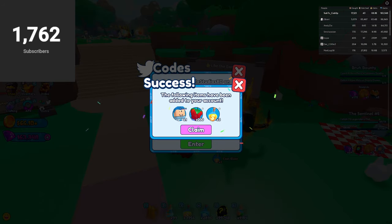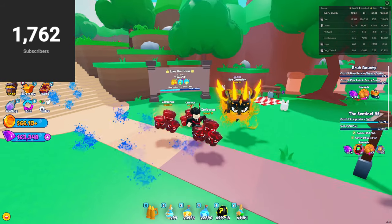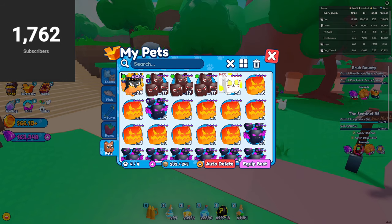The next code is 'russo plays'. Click enter — and there we go, we got the russo plays pet.